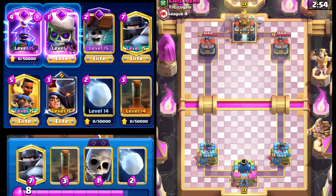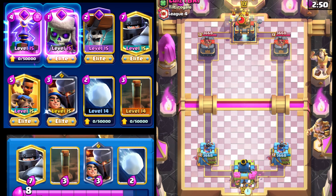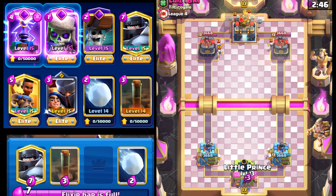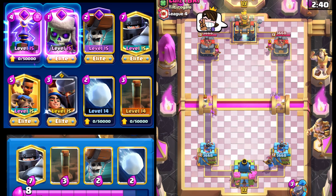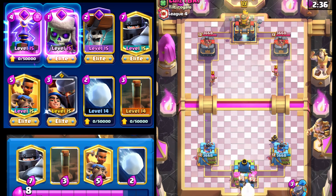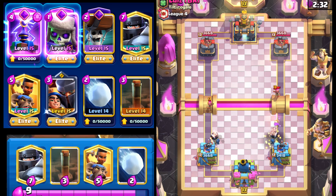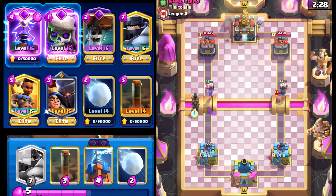Hey everyone, welcome back to another video. So today I put together this deck that's super fast cycle. It's got the Wall Breakers, it's got Ram Rider, it's got the new Evil Tesla. It's also got Earthquake. The thing with Ram Rider is it tends to get stuck up against Bomb Tower and Tesla, so that's why I threw the Earthquake in here. And we're going to go with the split Wall Breakers in the back. We still have Little Prince — I think it's still really, really good, even though it got a nerf to its range.